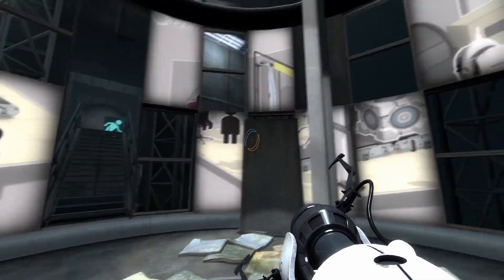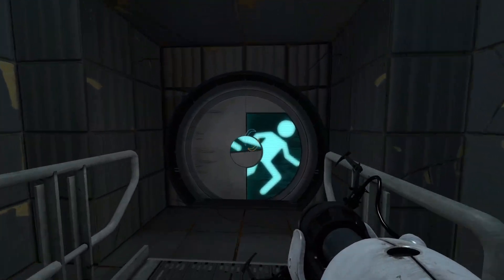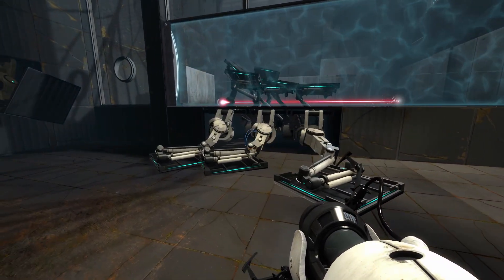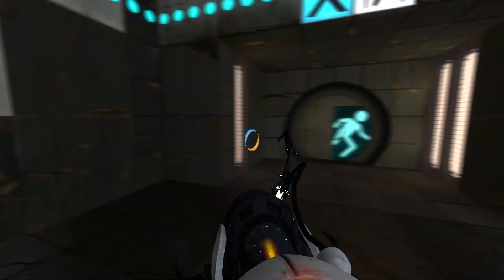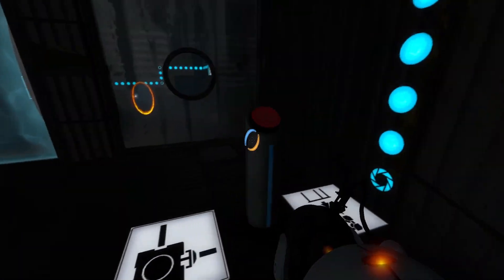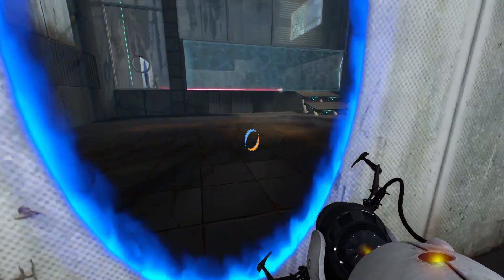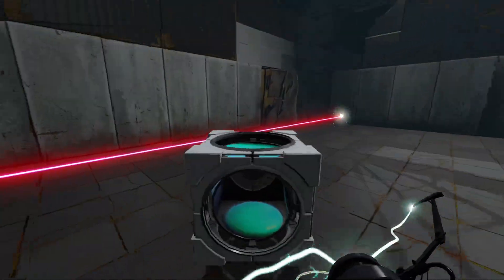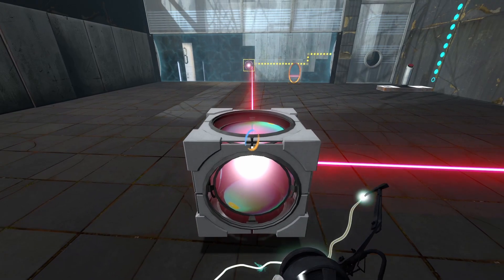Okay, what's next? Why is she quiet? Usually she starts talking already. "This next test involves emancipation grills. Remember? I told you about them in the last test area that did not have one." Am I supposed to go through here? Oh no — the turbines again. "This next test does require some explanation. Let me give you the fast version. If you have any questions, just remember what I said in slow motion. Test on your own recognizance. I'll be right back."